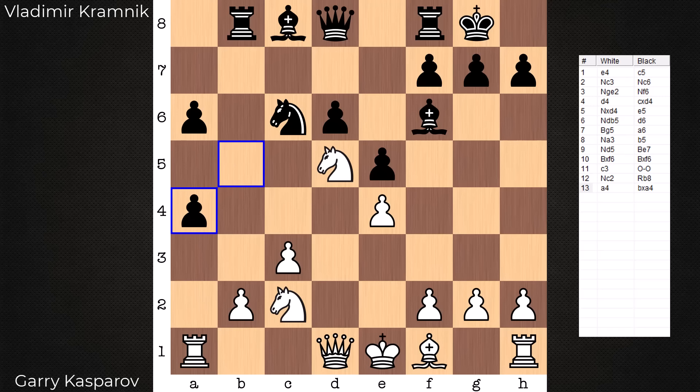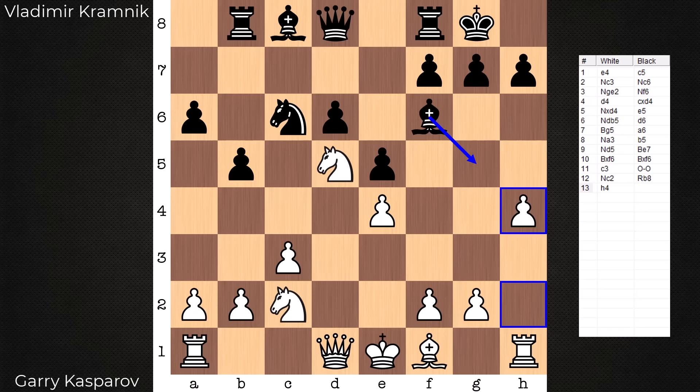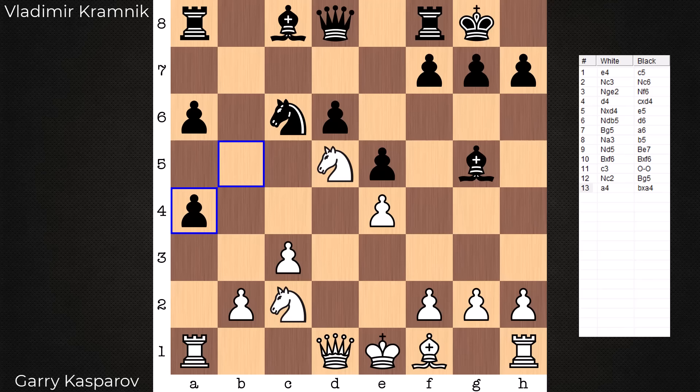Black is saying, if you play a4 here, I can take, and if you take back, I take the b-pawn. In this game, after Rook to b8, we have h4. So the b-pawn grab is no longer available to black. What if the Bishop had played to g5 here instead of Rook to b8, and then white went with a4? How can black reply? By capturing. And after the recapture, black still has options — a5 is one, or throwing the King in the corner and getting ready to break in the center with f5.